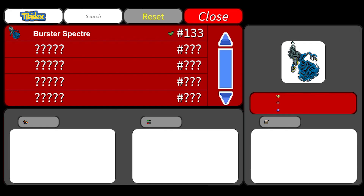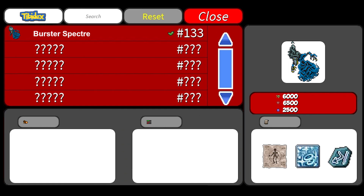The Burster Spectre is a monster of the type Undead — to be clear, a ghost undead. It has 6500 health points and gives 6000 experience points. To unlock this creature you need to kill 2500. Be careful because this monster reflects ice damage, so whatever you do, do not attack it with ice attacks. It is really weak to fire at 20%. You can also kill it with energy, earth, and holy. It is 100% immune to physical.